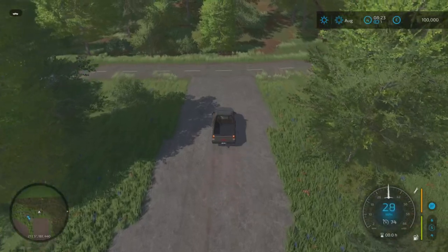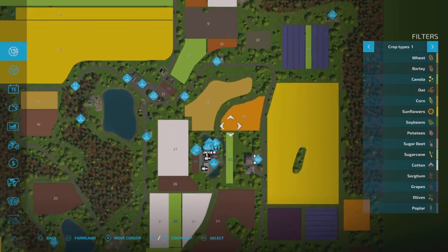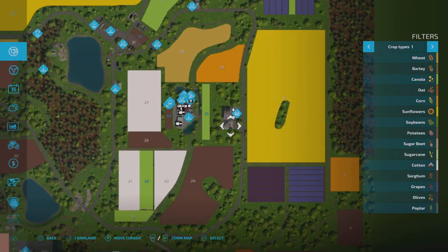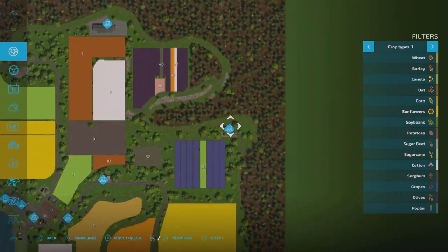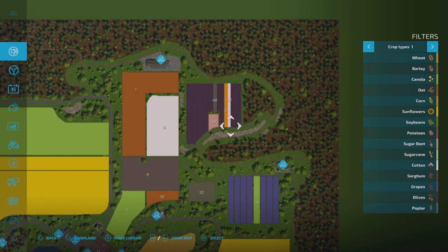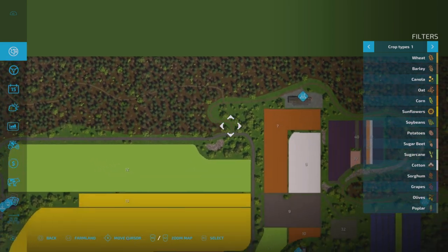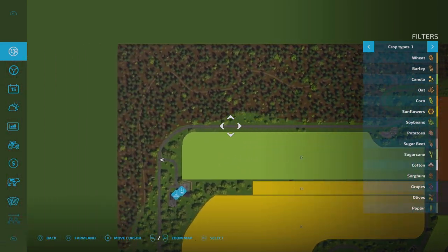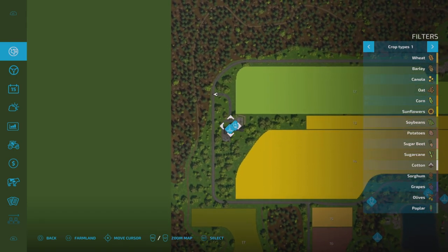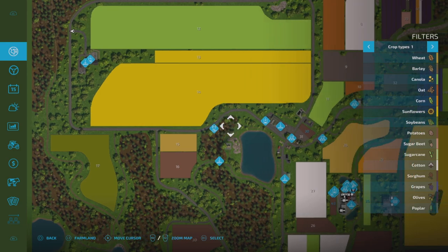I'll stop here and quickly show you where we've been. So we started off down here, jumped up to the grape processing unit, all the way up past these olives, around up there — there's the sawmill — around, took a right all the way along, and then we came in here. So we're just here, and we need to go all the way down and carry on around this way.